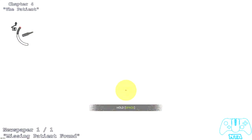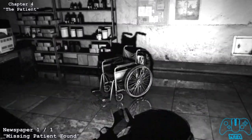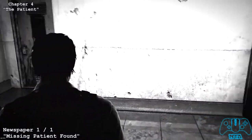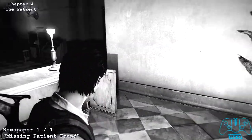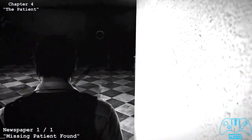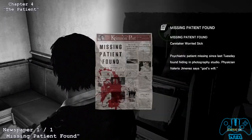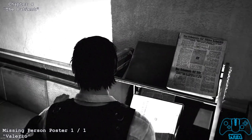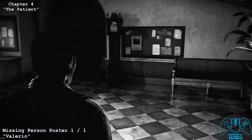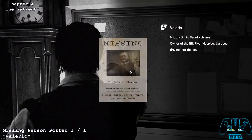Once you've done that, you want to go into the mirror and you'll get a short scene. Once you come back to this familiar area, there will be once again a different newspaper on the same rack. And then to the left-hand side, once again in the same area like the previous levels, there's a different missing person poster. So make sure you grab that.